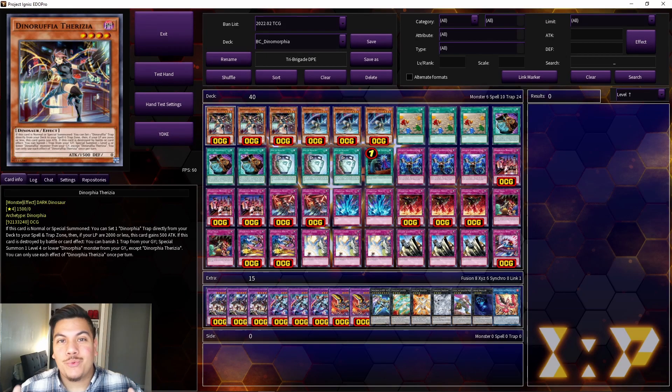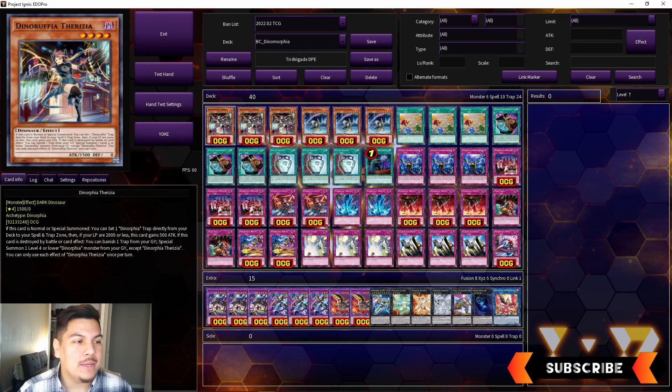What's going on, you guys — Bastion YJO here, and today I'm gonna be coming at you with another before you buy video. In this video we're gonna be doing Dinorphia, coming out of the brand new set Battle of Chaos. In the before you buy video, essentially what we do is look at three pros and three cons for each and every single new archetype coming out in a TCG set.